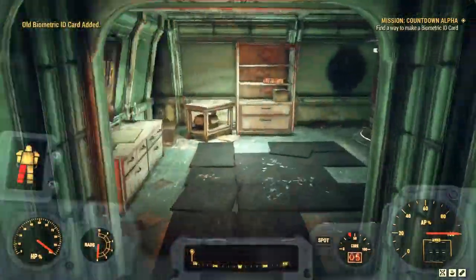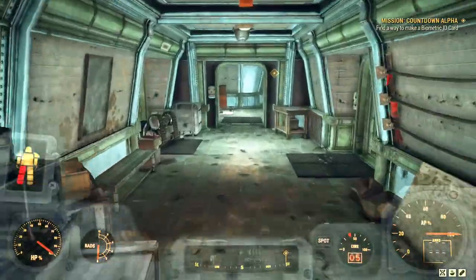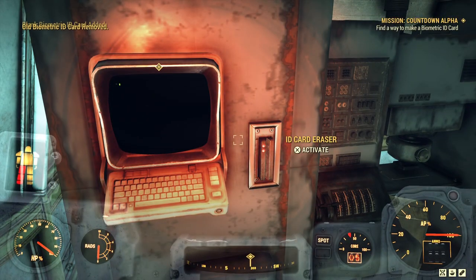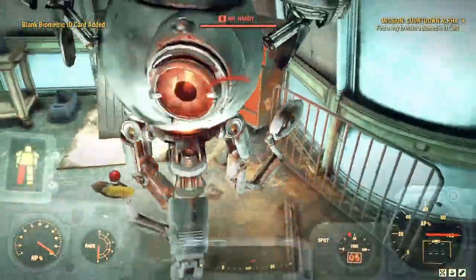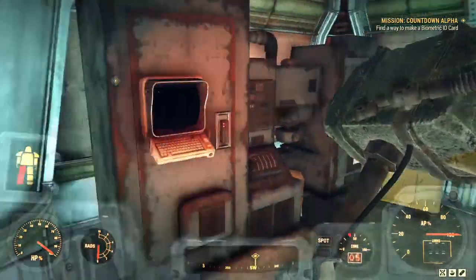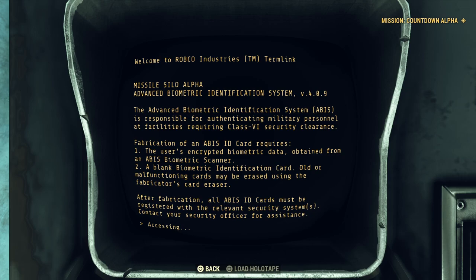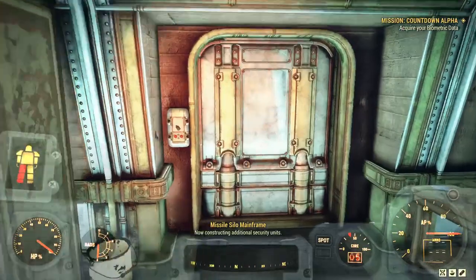Here's a card — perfect. Now it's sending me to this computer where I activate the ID card eraser, which erases all the biometric information on the card. So now it's essentially a blank card we can set up with our own biometric information. I'll close this door — I like to close doors so I can hear anything coming. Then we read the operating instructions which progress the quest: it now says we need to acquire our biometric data.